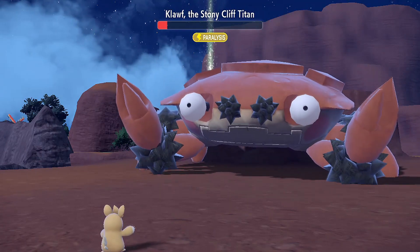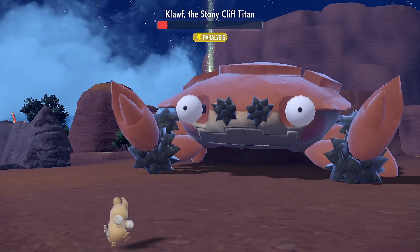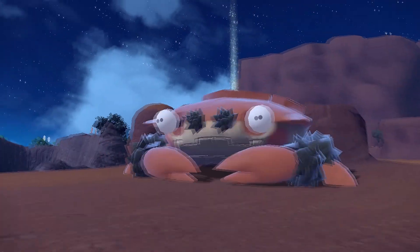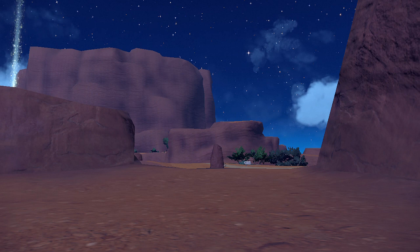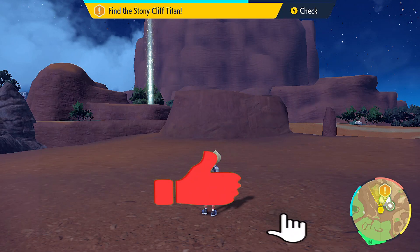Wait a minute — its health doesn't get lower anymore. But Pormo hit it 5 times. The titan is running away from me. Now I have to find it again. Where should I go? It couldn't have gotten too far.